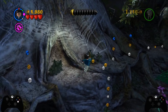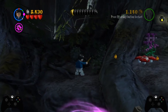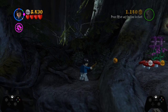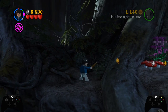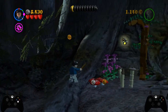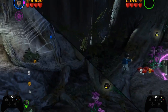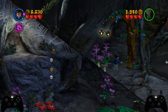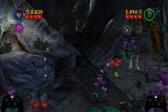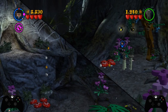Anywhere past here — the moment Harry crosses this tree branch — a camera pan will play. What we want to do is jump over with Harry and drop in Fang as quickly as possible. There is a very small chance that Fang will actually warp up to the same level we're at, but most of the time Fang will warp to the lower position, which is a bit slower. If Fang warps up straight away you're in a really good position.